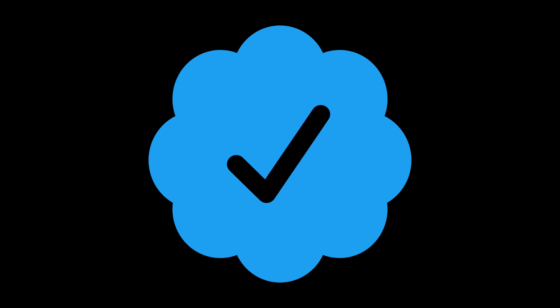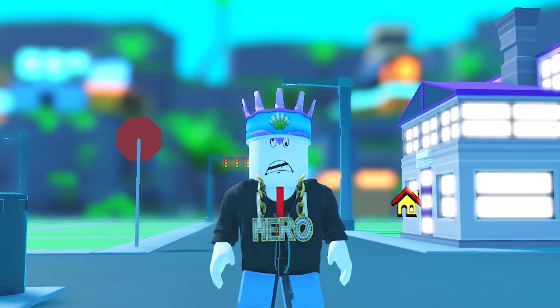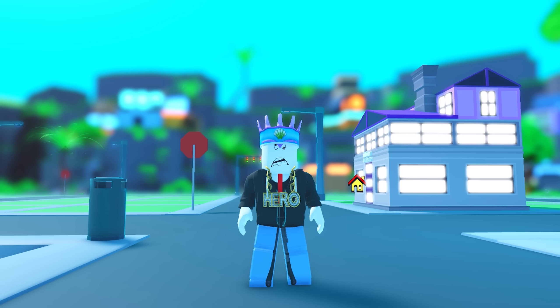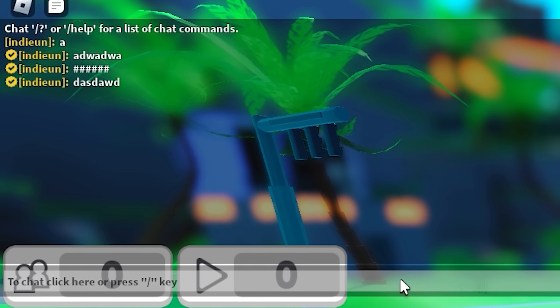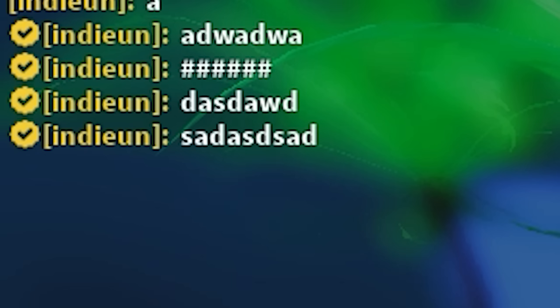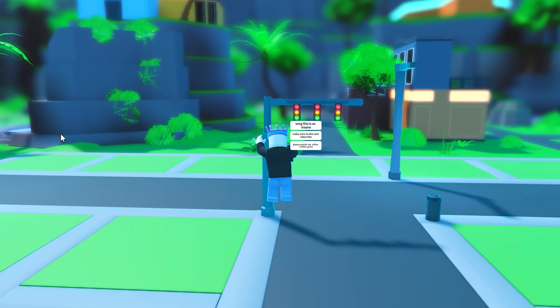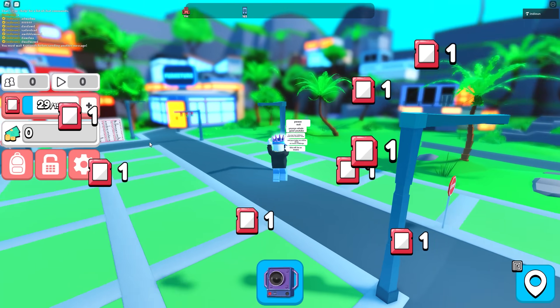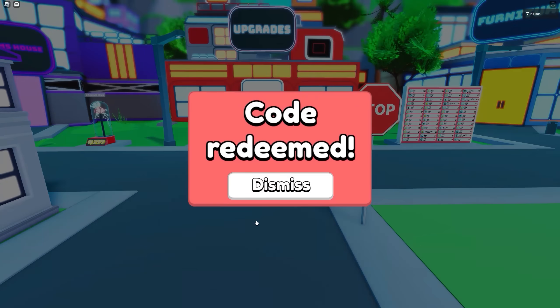Have you ever wanted this verification badge? I decided that everyone who watches this video will be verified in YouTube Simulator Z — that way, everyone who doesn't watch this video will appear less cool. You can actually get a verified badge that shows up whenever you chat, displaying a little verified check next to your name. To get this, go to the code section and type in 'verified' — that's all you have to do.